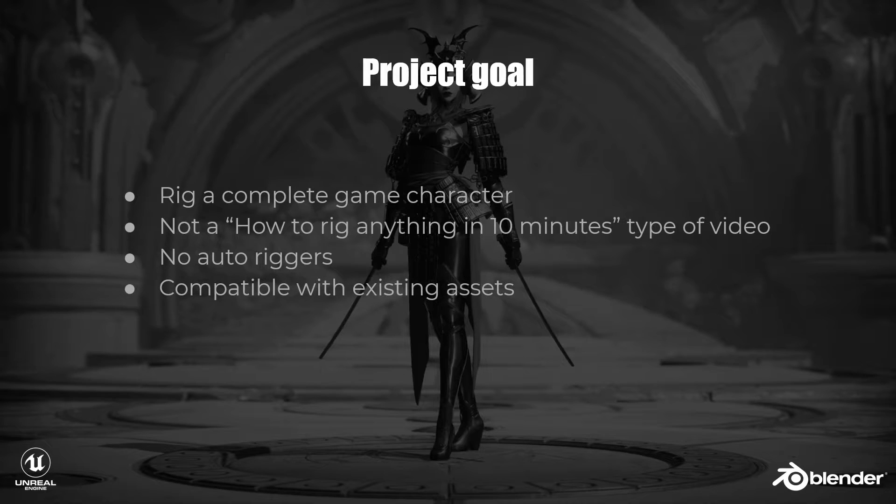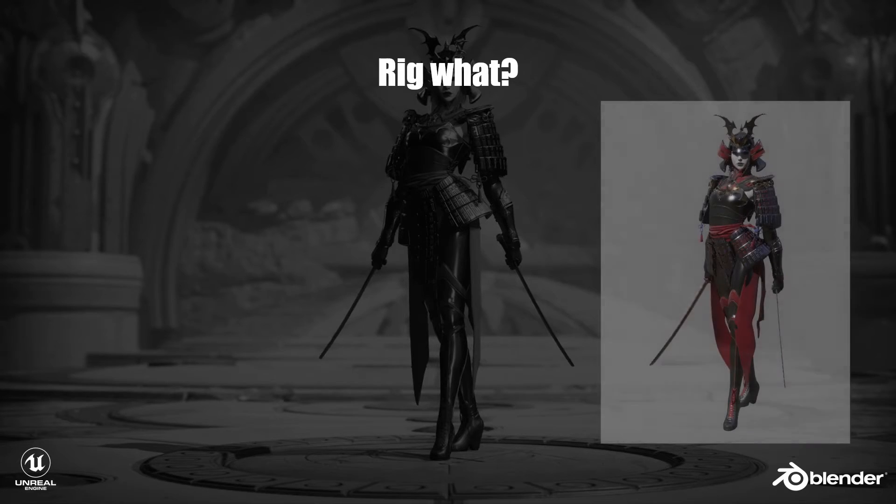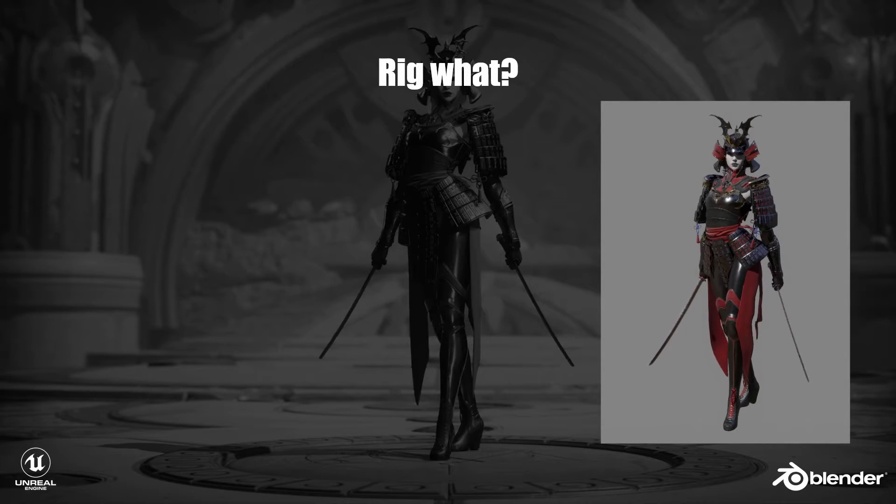Epic gives away many free assets, including the one we will be rigging here. I will rig this character in such a way that it will still work with existing assets from Epic. The model we will be rigging is the Countess character from Paragon, specifically her Shogun outfit.